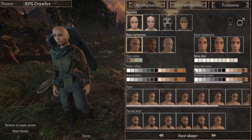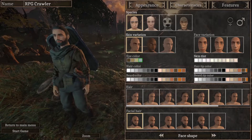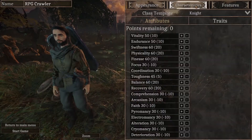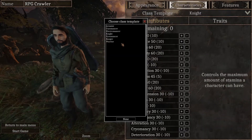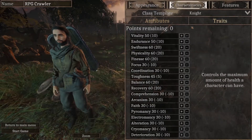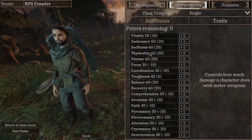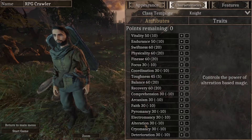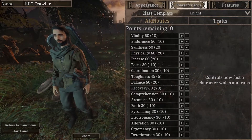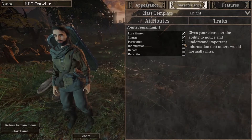You can do various skin tones, that's cool - general customization. I'll go to characteristics. You can choose a class template. This game apparently doesn't have classes per se, but these templates offer you different attributes. I'm going to leave them as default for knight, but it looks like there's various skills - a mix of abilities and skills. You've got magic skills down here, but then abilities up here, so there's no split between them. And then you have traits that work like feats - I can choose three. I'm going to go with lore master, charm, and perception.